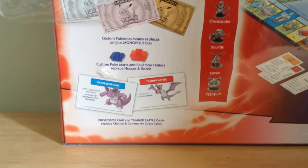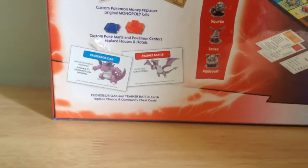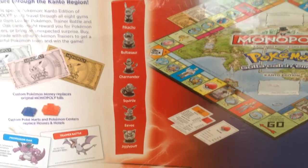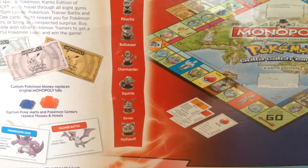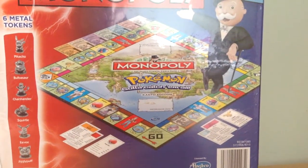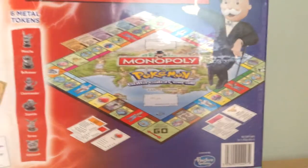Oh, it is Pokémarts and Pokémon Centers — cool. And then there's Trainer Battle and Professor Oak cards replacing the Community Chest and the Chance cards. So these are the six metal tokens: there's Pikachu, Bulbasaur, Charmander, Squirtle, Eevee, and Jigglypuff. And this is what the map looks like.